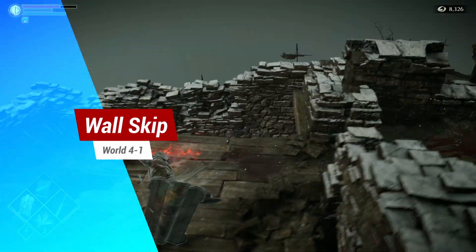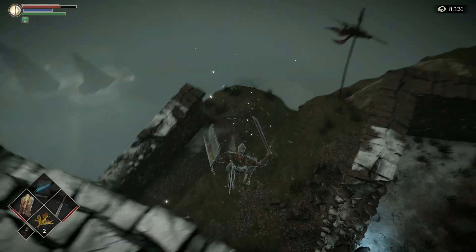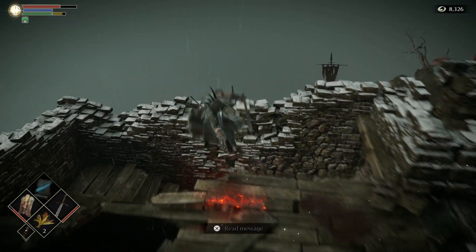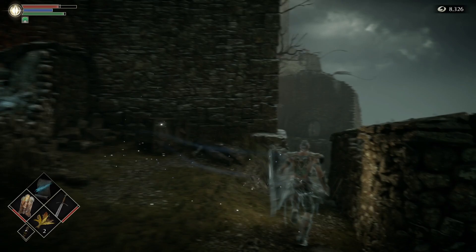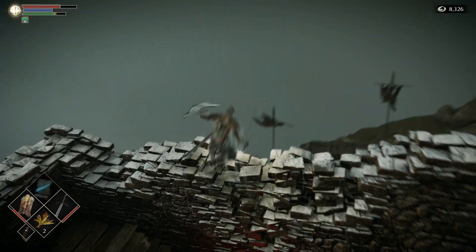World 4-1, the Wall Skip. This is an easy one which I'm sure you all know about. Near the start, run along this wall. When you get to the top of these stairs, just angle your character like this. Run to the edge and roll over the gap and the wall. This will drop you down at the Regenerator's Ring, and you can run straight to the boss in seconds. Make sure you're rolling fast to do this.